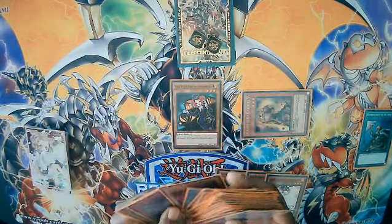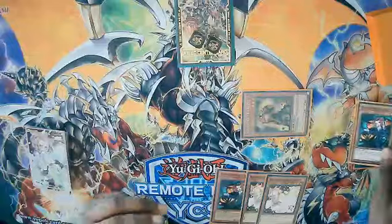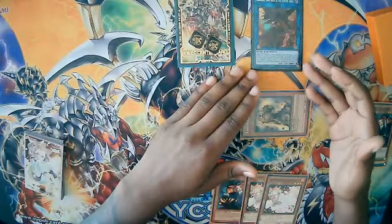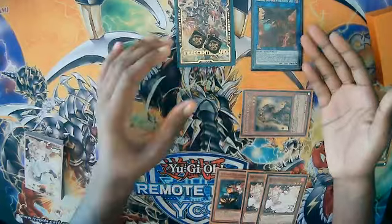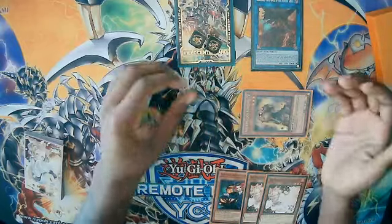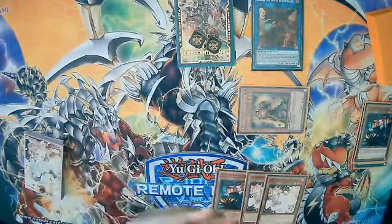We're going to grab Graph from the deck. This is the standard one-two combo, but having Kagemusa Knight on the field as an extender is very nice because it protects Cherubini from Gamma. If your opponent has Gamma and Cherubini is on the field, you activate Cherubini's effect — instead of sending Graph you can send Kagemusa Knight so Cherubini stays safe. But for the walkthrough we'll go through the full combo steps.